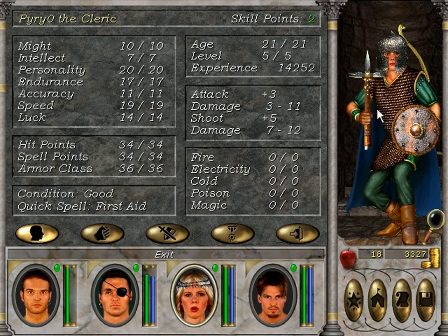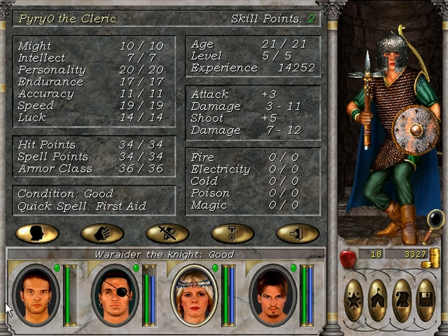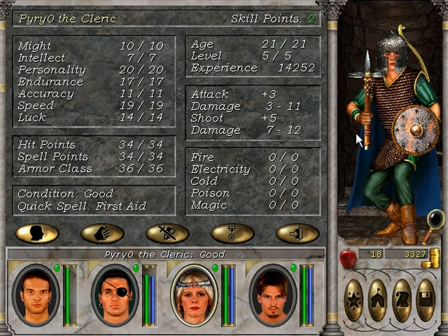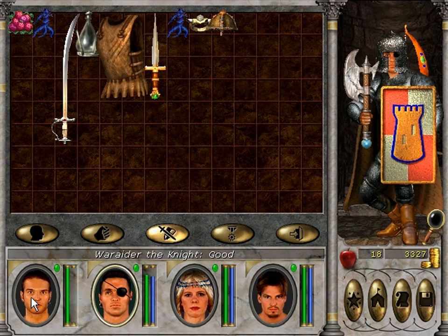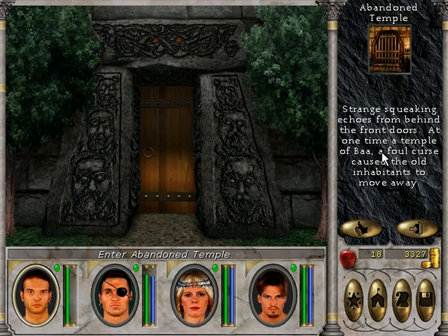We've got Pyro the cleric who's got chain mail, which is about the right type of armor for him or her. And Dozicles the sorcerer who's just going to be stuck wearing leather, but I'll try to get a better version like dragon leather before too long since leather has the weakest base armor class. That's on the agenda.